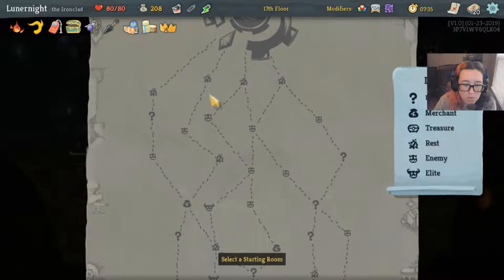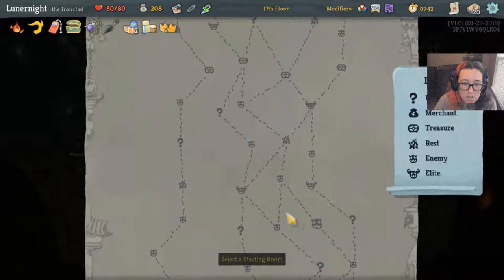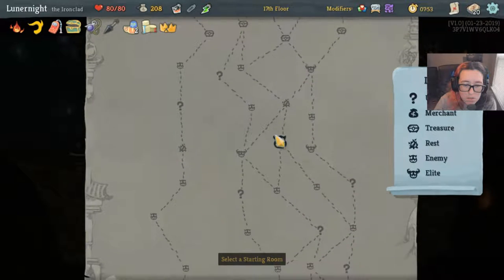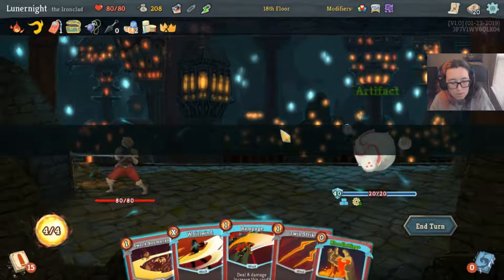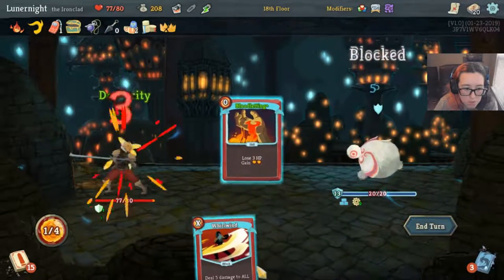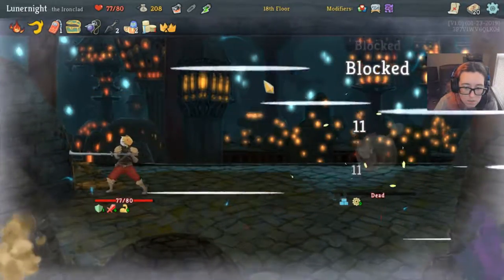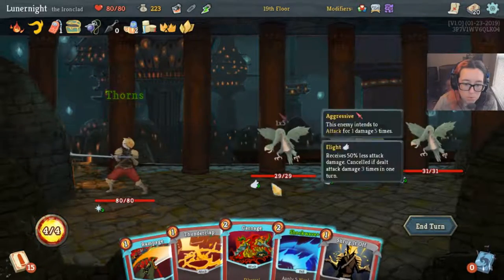One, two, three, four — one, two, three, four. Let's go this way. I kind of want to fight this elite — let's go. Rampage, Sword Boomerang, Twin Strike, Bloodletting and Whirlwind. Flex, Flex, Seeing Red, Rampage, Whirlwind. Yay — Runic Scale, hell yes!